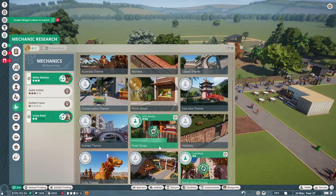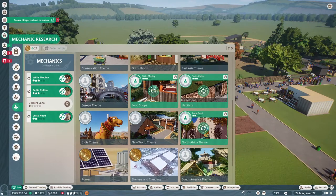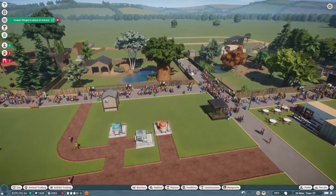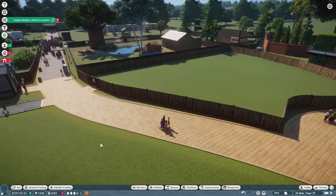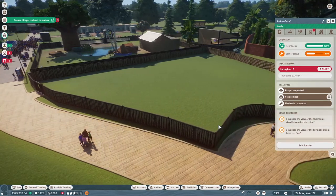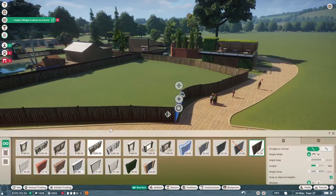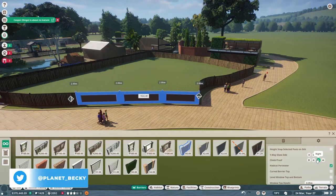Once I've done all the basic mechanical things I'm going to start working through the different themes. I'm not going to worry too much about transport rides — I never quite know how to use them. I've also set up a new habitat ready to go because we had so many common ostriches that were getting really stressed.